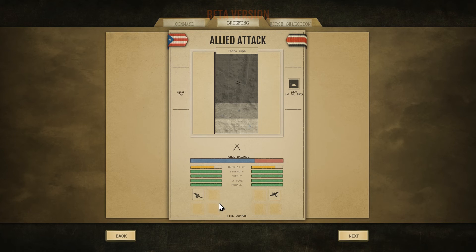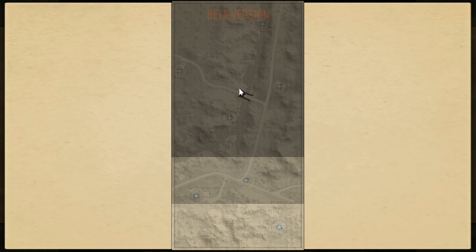También podemos ver si tenemos soporte o artillería fuera del mapa disponible. Podemos echar un vistazo al mapa para hacernos una idea general de la situación y de cómo vamos a desplegar nuestras fuerzas. Estos 3 puntos ya son nuestros, lo vemos aquí con el símbolo de nuestro bando. Estos serían los 3 enemigos, y toda esta zona sería la zona de despliegue.